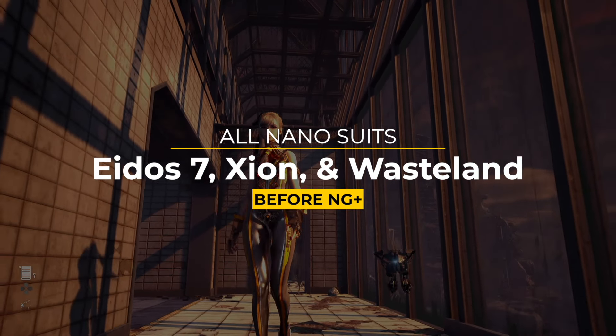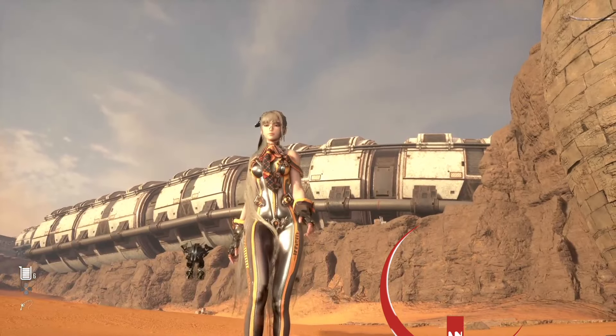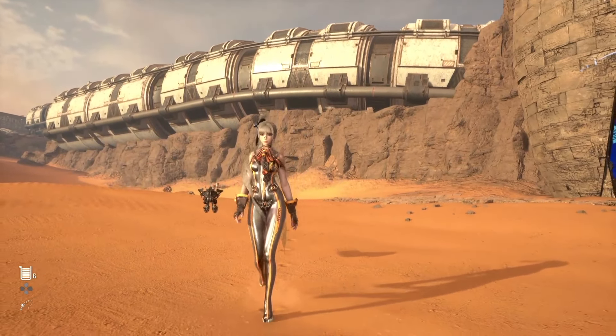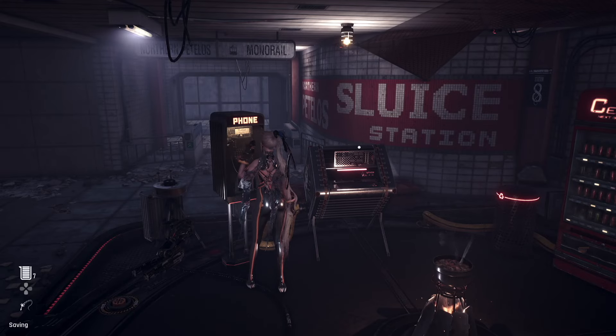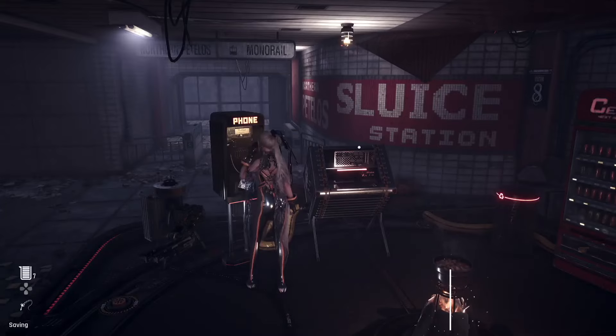What's good my fellow Natiba Slayers? Once again we're back with all the nano suits from the Zion, 807, and the Wasteland. We're going to start things off with the Planet Diving Suit, the 7th, version 2.